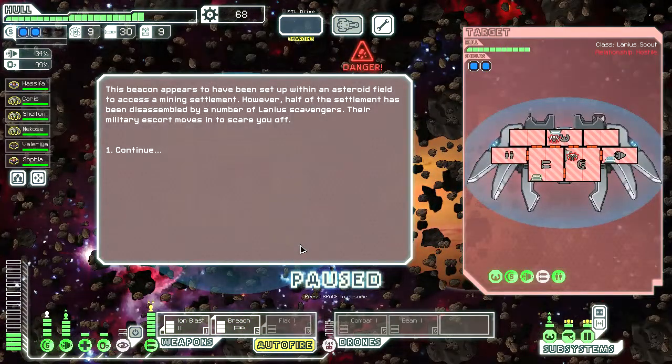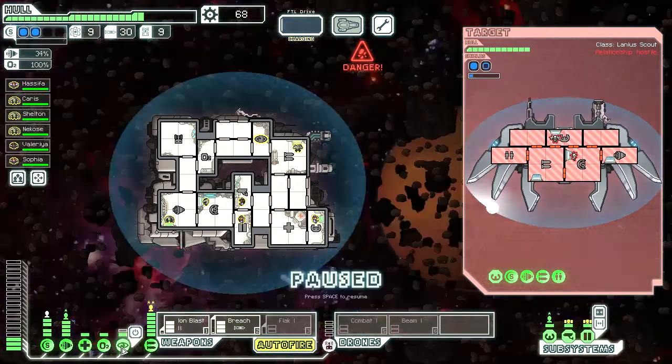And it's an asteroid belt. This beacon appears to have been set up within an asteroid field to access a mining settlement. However, half of the settlement has been disassembled by a number of Lanius scavengers. Their military escort moves in to scare you off. Not today.